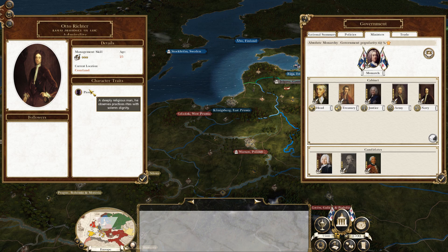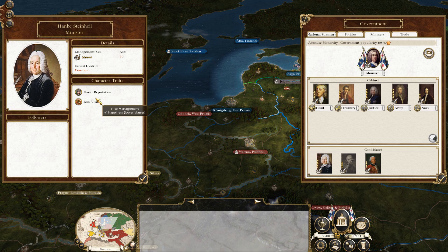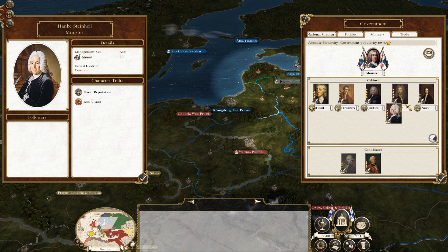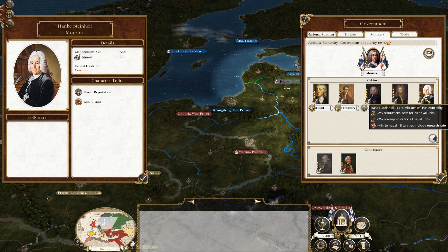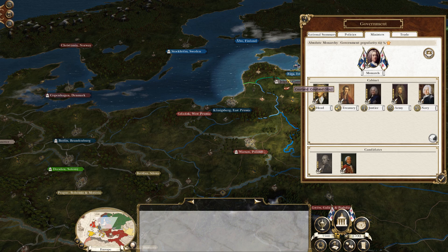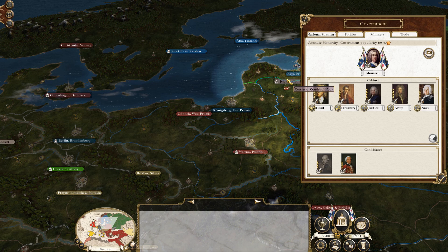You've got a religious man in charge of the navy, but since we don't have a navy at the moment you could leave it as is. However, if you want to set up for when you do have a navy, putting Hanke Steinheil in charge gives you minus two to recruitment cost, minus two to upkeep cost, and plus four to naval research — absolutely fantastic. This cabinet effectively nullifies the monarch, keeping this empire on its toes and providing a wonderful base from which to operate.